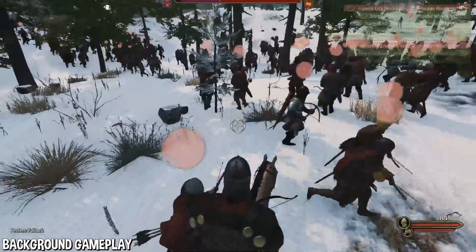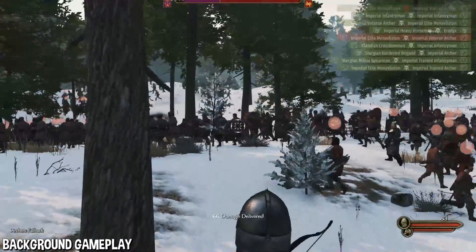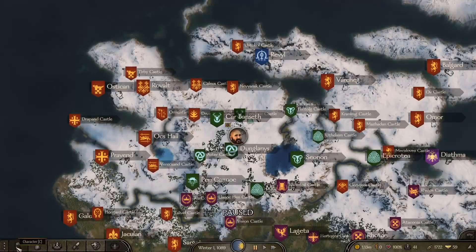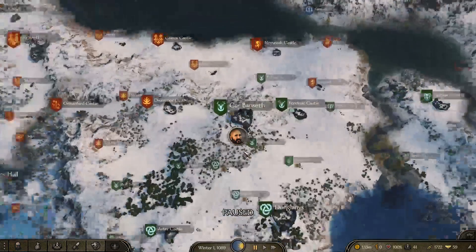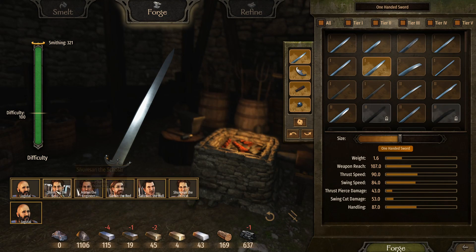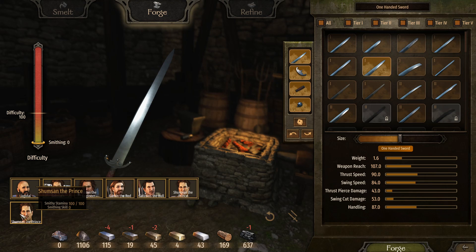To use companions in the smithy, click on the avatar of your character in the bottom left of the screen, then pick the companion you wish to use. In the smithing window you can see their stamina and smithing skill. If you click it, all your other companions pop up and you can choose whoever you want. If one character runs out of stamina, choose the next one with 100 stamina, and it keeps going like that.